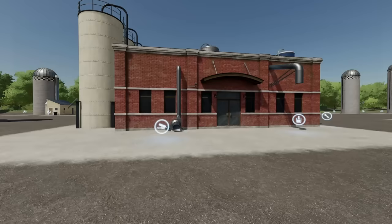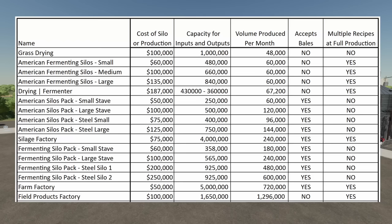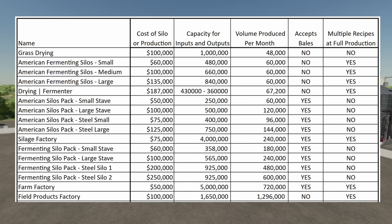The Field Products Factory is also great for making just silage. It's large, and for a very good reason — only $100,000 to place down. Capacity is 1.65 million liters. Volume produced per month is almost 1.3 million. It doesn't take bales, but you can run multiple recipes at the same time — you can make hay, silage, straw, and TMR all at once without slowing down. That sounds like a winner.